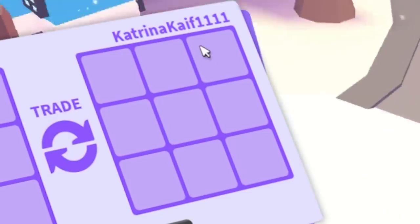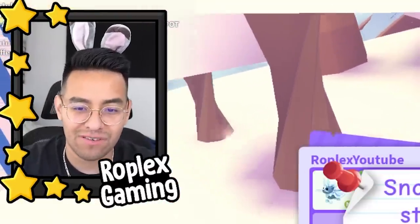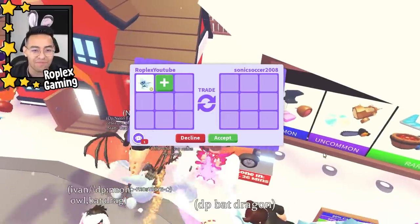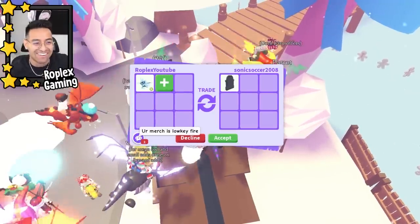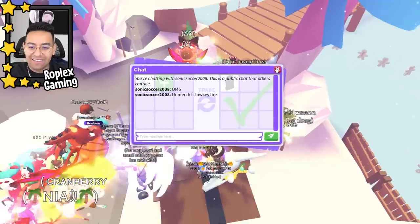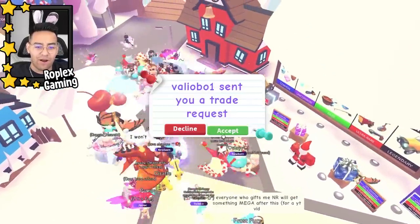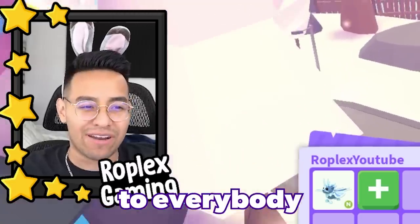Moving on to katrina_cave1111 — she has a mega owl. With all these super rich people in the server I'm bound to get a really good offer. Sonic soccer is super rich so he might give me a good offer — he's putting up a tombstone! I think this is the guy we got the neon frost from. As of right now that's one of the better offers we've gotten, but we're going to trade a lot more people so it's fair to everybody.